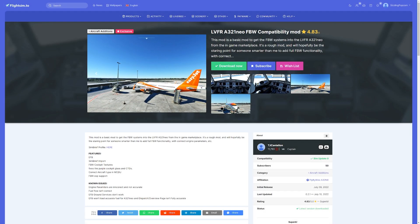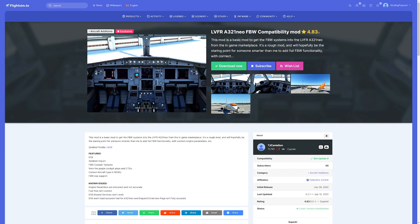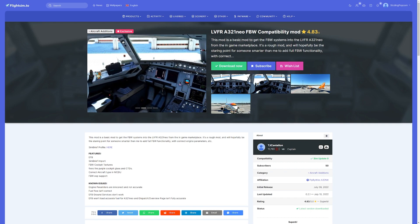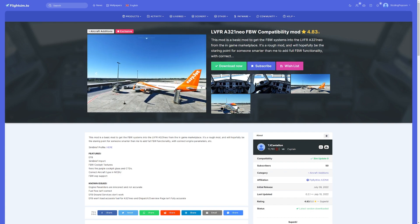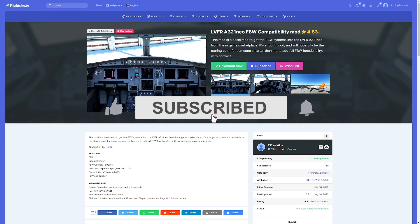Hey, it's Sizzling Popcorn. In this video we're going to take a look at the compatibility mod — the fly-by-wire compatibility mod — with Land VFR's brand new A321 Neo. I did mention this in the Land VFR A321 Neo video; you can check that out if you want a review or a look around the aircraft itself, but this video will be specifically on the compatibility mod with fly-by-wire.